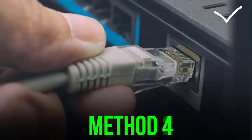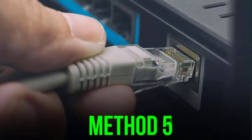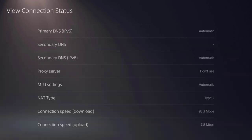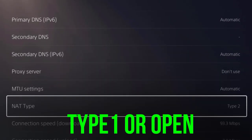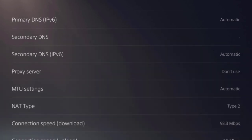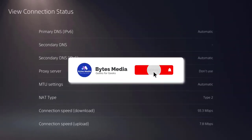If it doesn't, try using a wired connection over a wireless connection, as this can help resolve the issue. If that still doesn't work, make sure your connection is not restricted. It is recommended to set your NAT to Type 1 or Open for a stable connection to Destiny servers. A simple Google search will show you how to change your NAT type.